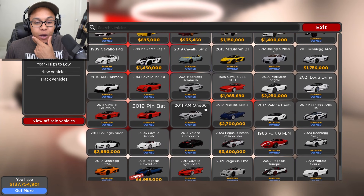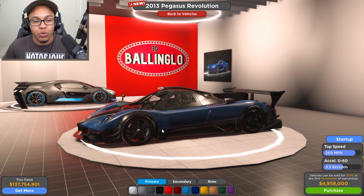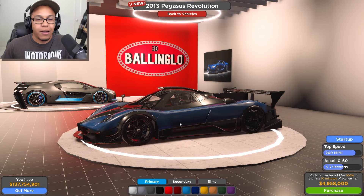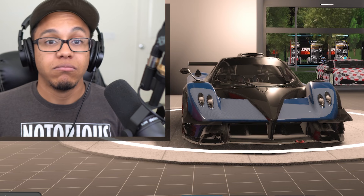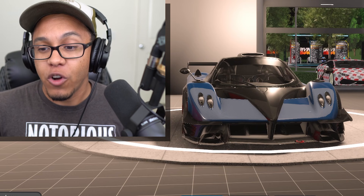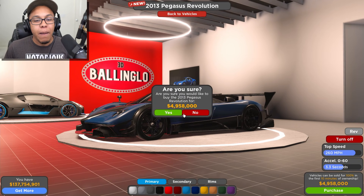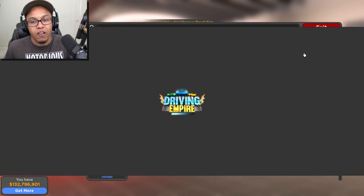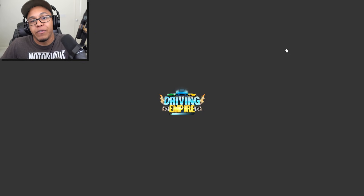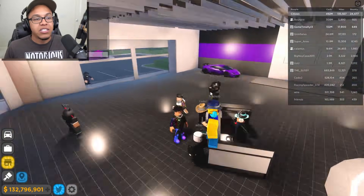And then the Pagani Revolution - yes. This is the Pagani Zonda Revolution. I don't know how to say it, but this is the race car version. That's a race car if I've ever heard one. Beautiful. $4.9 million. Well, you know, I got the money to be throwing around stuff. Obviously, I got the money. Shout out to DE Dez - I can't stress that enough. Shout out to DE Dez.